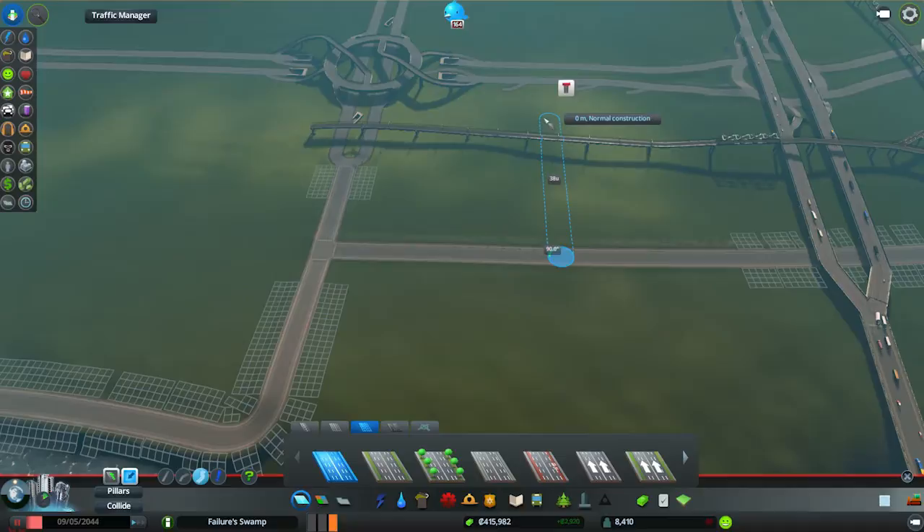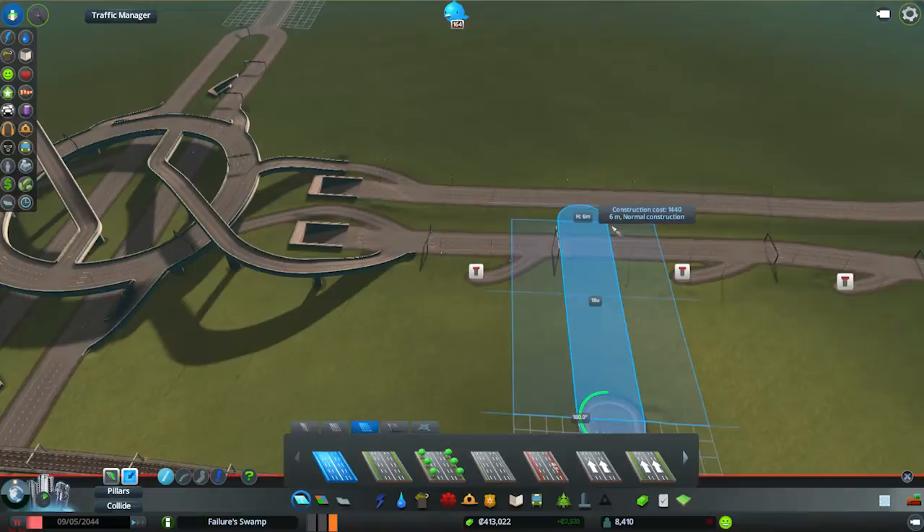This particular playthrough, the goal is to build something that actually has some style about it, rather than building purely for function. We'll hit 100,000 population without too much hassle, I should think. But the main goal is that we have something that is appealing to look at.